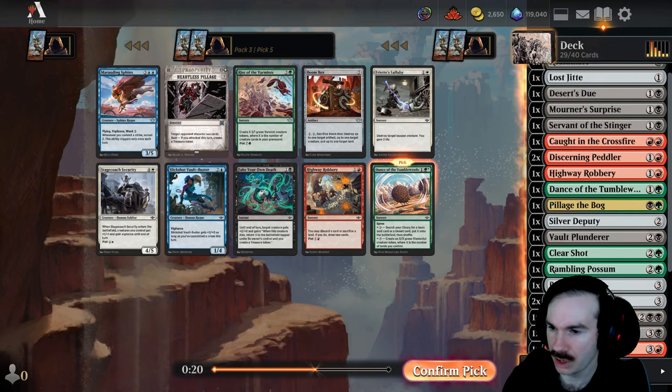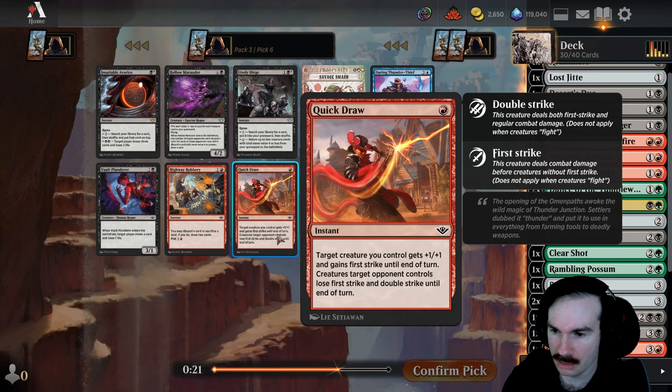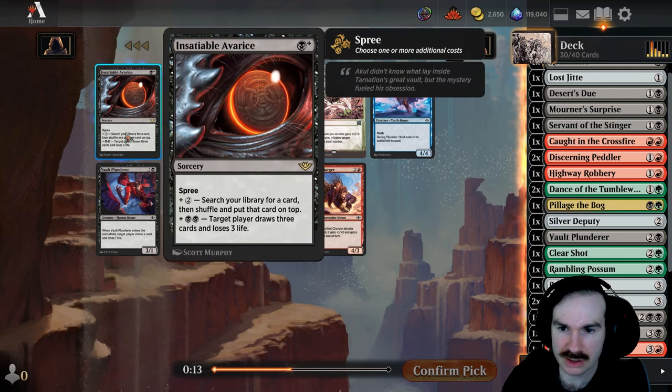Boombox is kind of expensive. Maybe just another Dance of the Tumbleweeds for more fixing, ramp, and late-game creature. Hopefully we're staying busy enough early — I think we are. Savage Smash is pretty good, another removal spell. Oh that's kind of cool — Quill Charger. We saw that already. Insatiable Avarice lets us find a card — actually kind of cool.